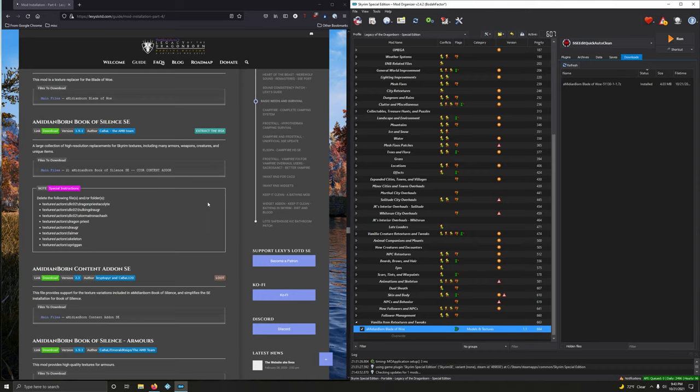Medium Born Book of Silence — a large collection of high resolution replacements for Skyrim textures, including many armors, weapons, etc. It's a testament to how good this mod is. This is one of those old school mods that just won't go away. So let's download it. We want Book of Silence CCR, content add-on, main file.